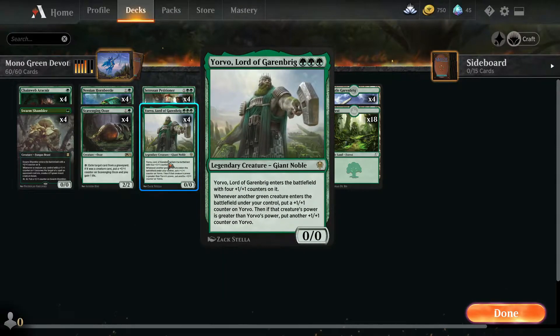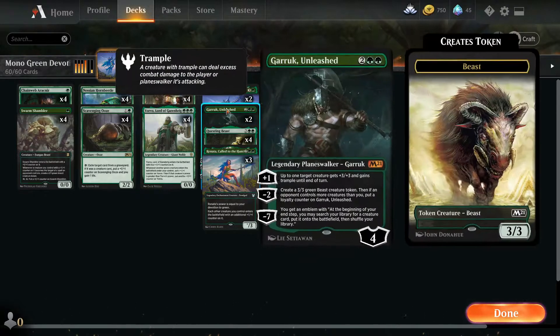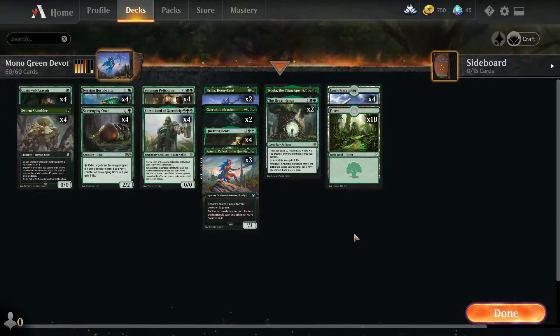The idea behind this deck: it's missing stuff like fight spells, it doesn't have Gemraiser for destroying artifacts, and it lacks some of the more staple mono-green cards. But the idea is that it builds quite a heavy board presence nonetheless. With the addition of Devotion, it provides life gain, the ability to put +1/+1 counters on things, indestructibility on the board, and getting your creatures to cost less. I've tested it out a bit — it does work well. If it goes really well, I'll put it into ranked. Let's get into the games.